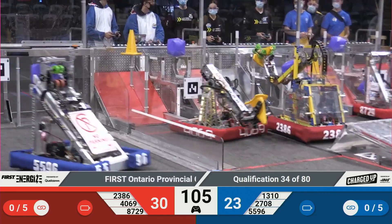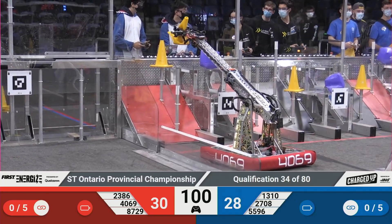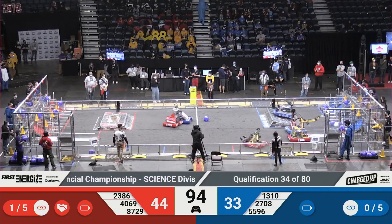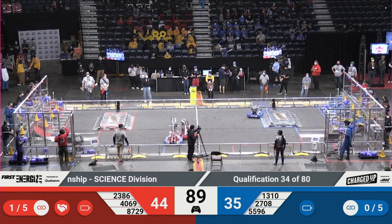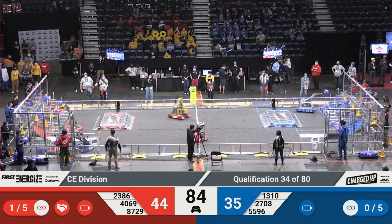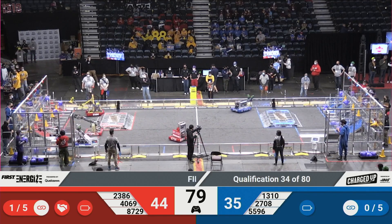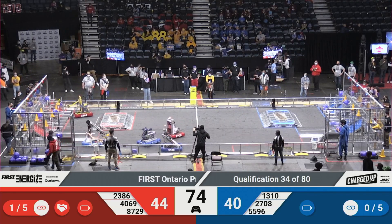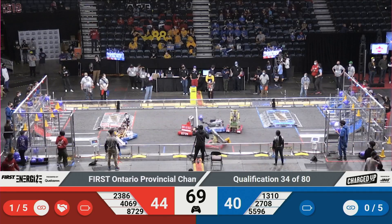Looks like 8729 is flying off of that charging platform. Same with 2386. These teams are not going slow — they are speeding, if you will. Team 5596 moving along, going back over to the blue portal to pick up a cube. While 4069, Lowell and Ellen, moves to complete a circuit. Red alliance now has two circuits completed on their board. Meanwhile, the blue alliance is getting a little bit stuck in their portal as 8729 plays some defense.